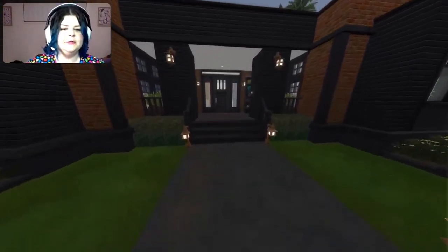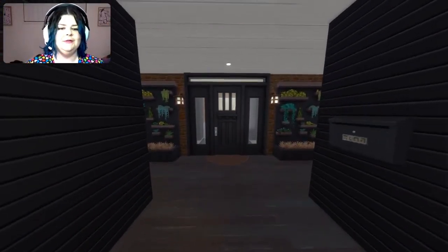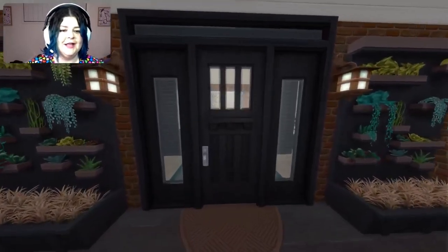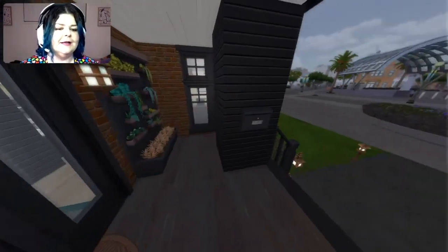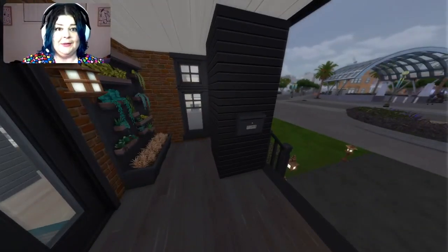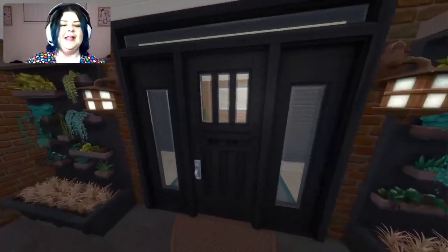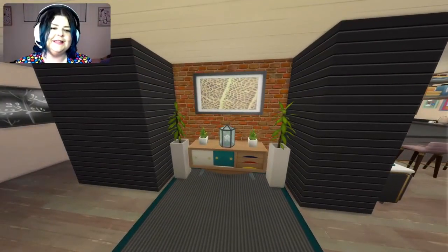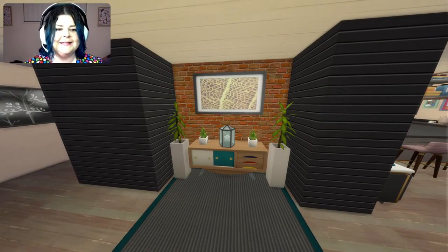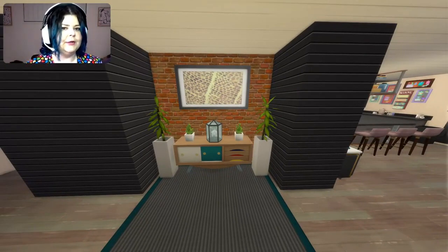Let's get our camera situated — helps if you take your finger off the shift button when you're trying to adjust the height. So this is the little porch area. You've got a little wall-mounted mailbox. And as we step inside, this is our little entryway. You've got some exposed brick on the inside, because of course it's an old factory — there are original touches that have been kept throughout. And then you've got this black cladding which matches the black cladding at the front.